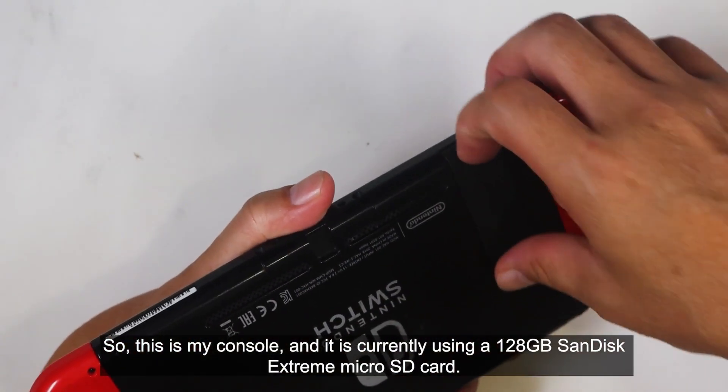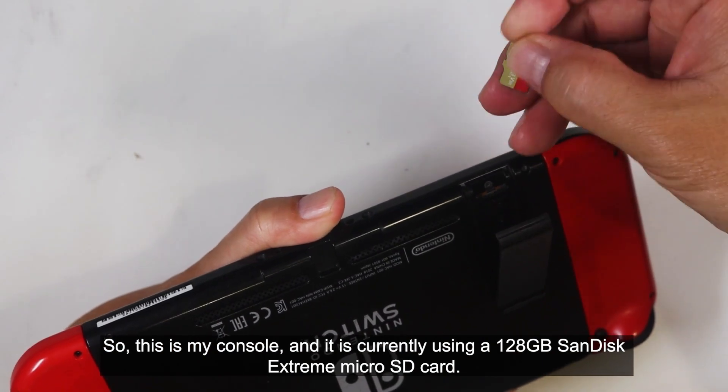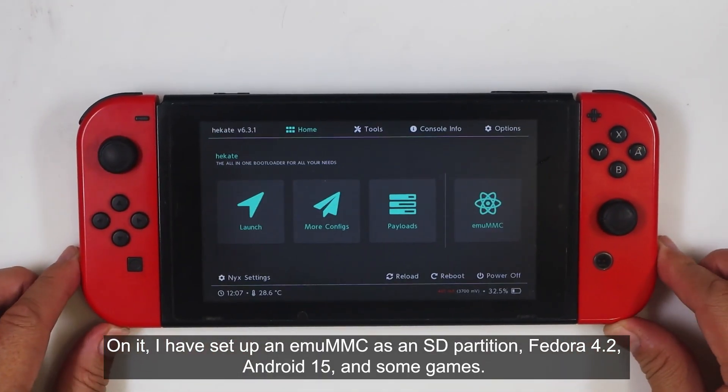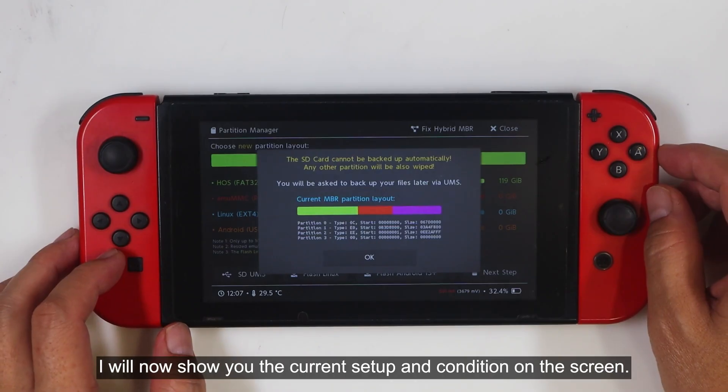So, this is my console, and it is currently using a 128GB SanDisk Extreme microSD card. On it, I have set up an EmuMMC as an SD partition, Fedora 4.2, and Android 15, and some games. I will now show you the current setup and condition on the screen.